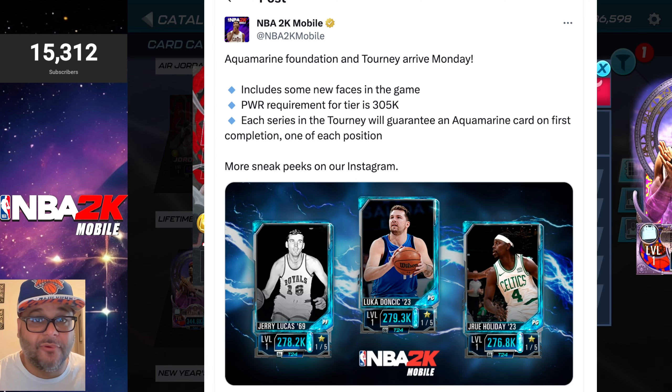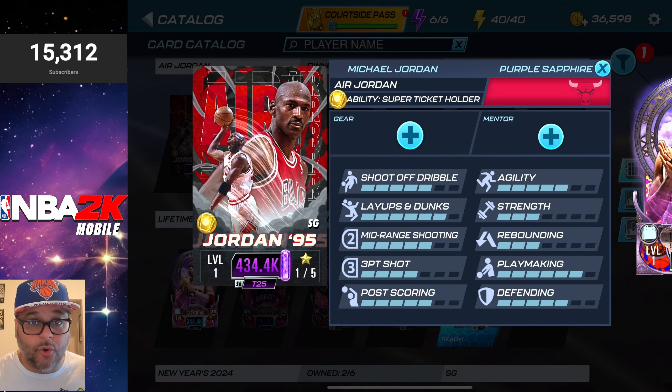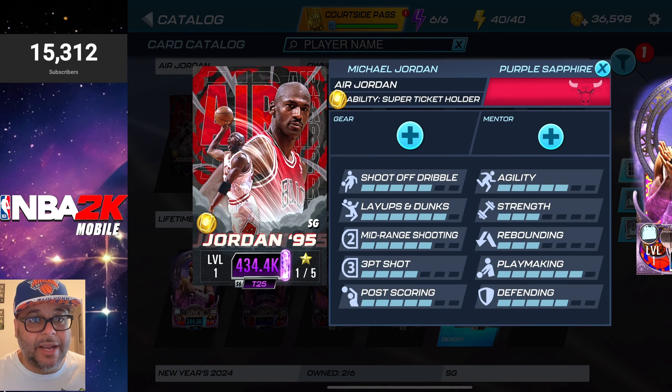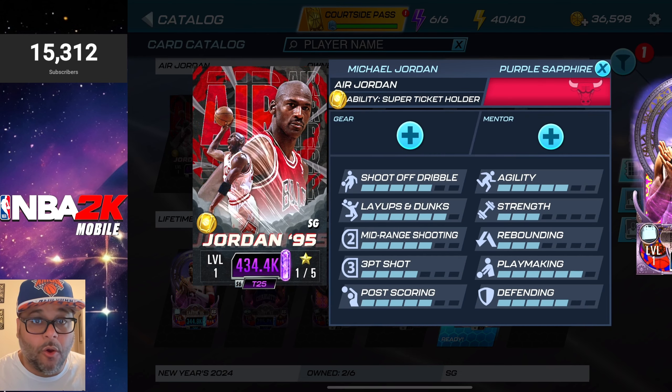This game is not pay-to-win. I know some people think that, but it really isn't, because you don't need this Jordan card in your lineup — you'll still be matched up against people within your power. You're most likely still going to be able to qualify for the highest tier reward. The power requirement for Aquamarine was 305k. My good guess for Purple Sapphire would be around 315k to 335k — so at 335k power, you're still good and still going to be able to get the Purple Sapphire tier cards.